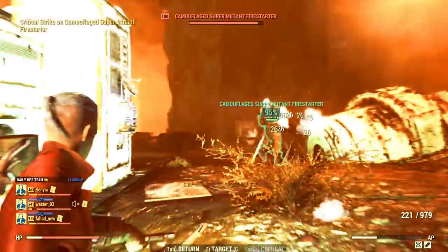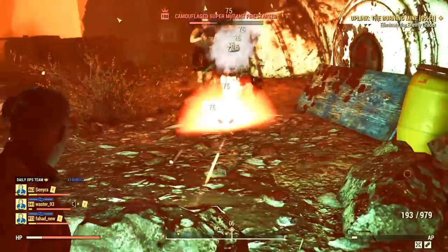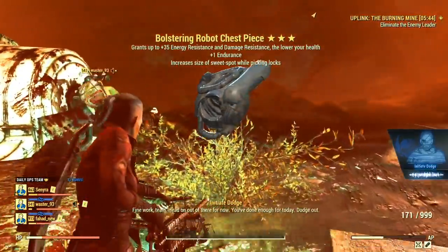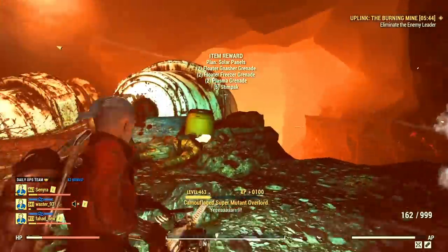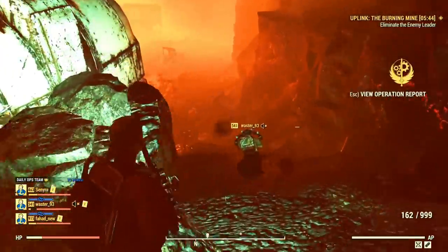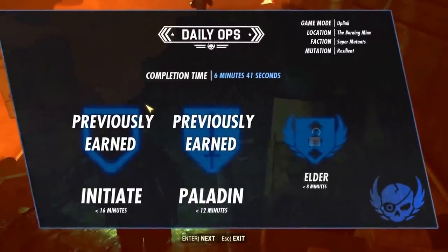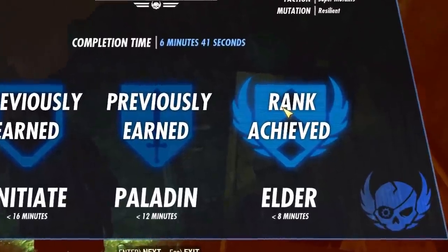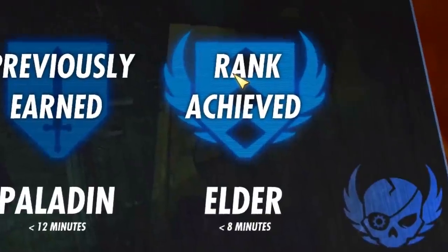After securing both uplinks, the last enemy wave will spawn with a boss as well. The boss is a minor bullet sponge, so make sure to keep hitting him while keeping your HP high to ensure you don't die. Killing the boss will complete the operation and log the rewards accordingly to your performance in time. To reach the elder rewards — the very best — you need to finish the operation before 8 minutes. That's why you really should team up; it's so much easier and more efficient with other players.